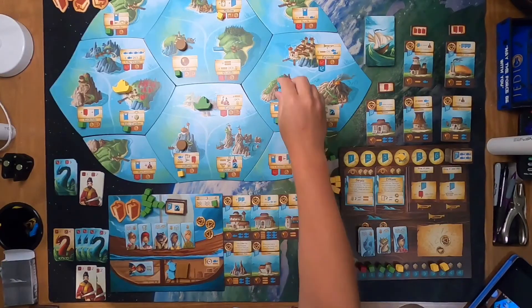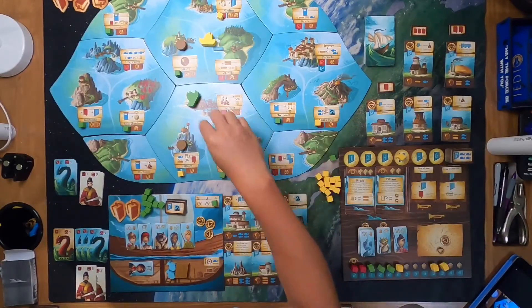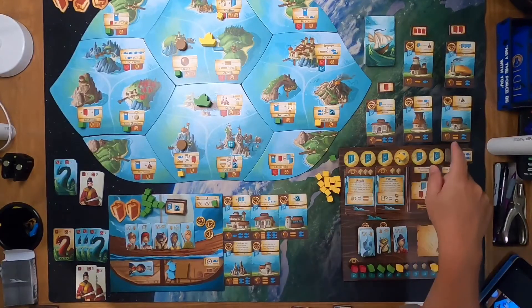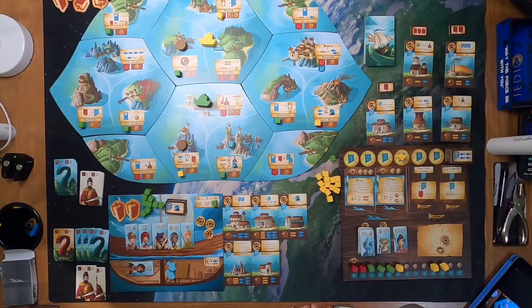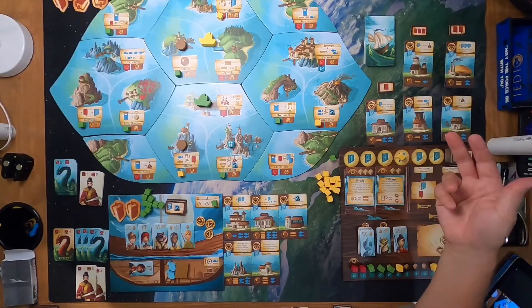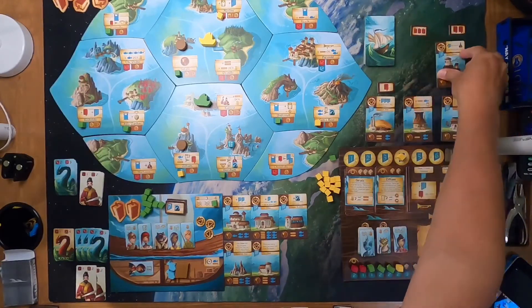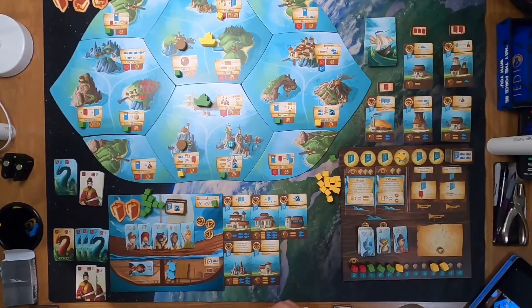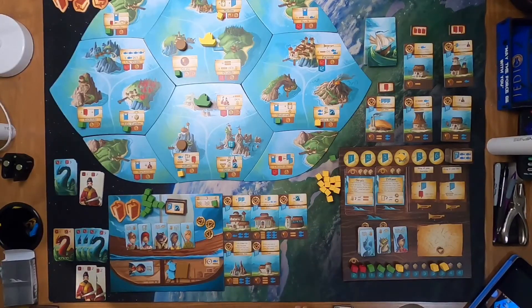The AI's turn: three, he goes right here, and six, he is buying the most expensive building which is a six — he definitely has six money. Everything comes down and he gets an extra coin, giving him 14 total money and one, two, three, four, five, six buildings. He's getting very close to jumping ahead of me.